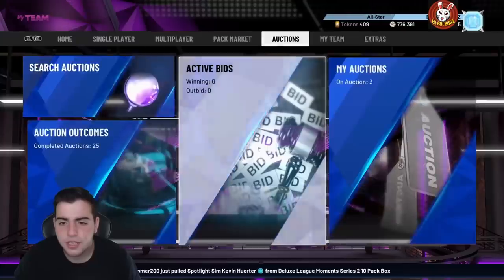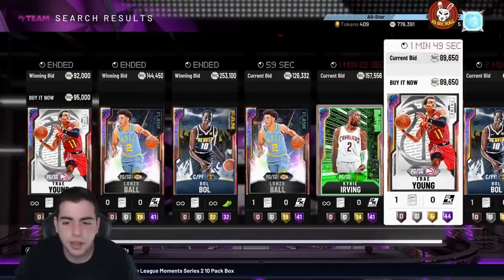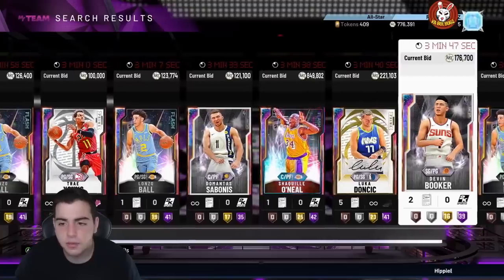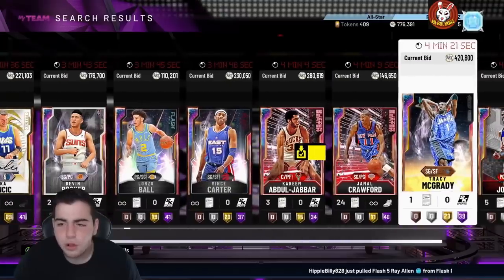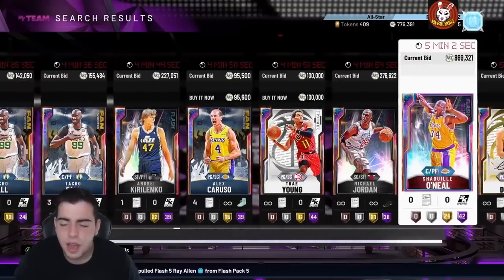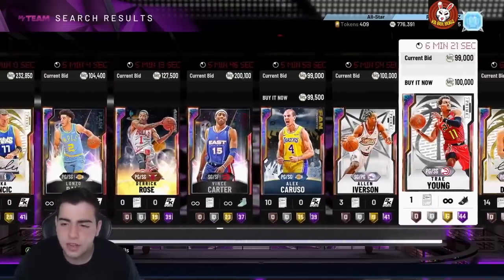If you want to pop packs, just wait — these current packs are trash. Wait until they drop some good packs. For the locker code, I heard it was really good for a lot of people with tons of free opals going around. I was actually one of the people who got an opal, so if you had luck with it let me know in the comments.